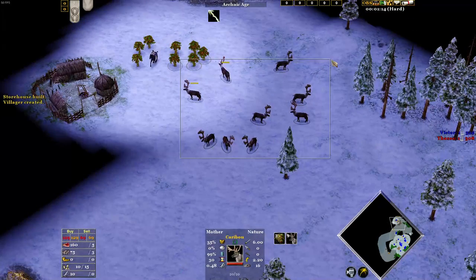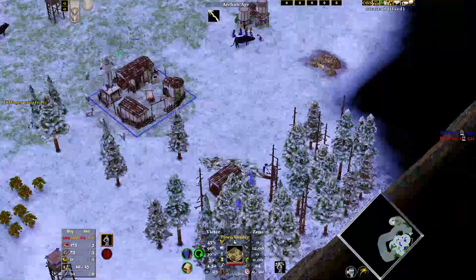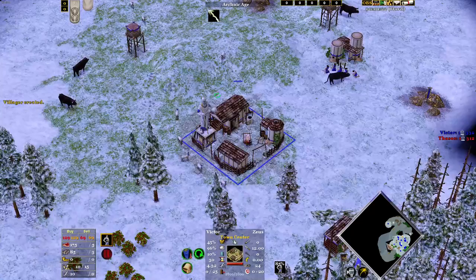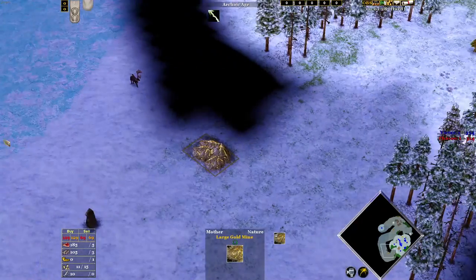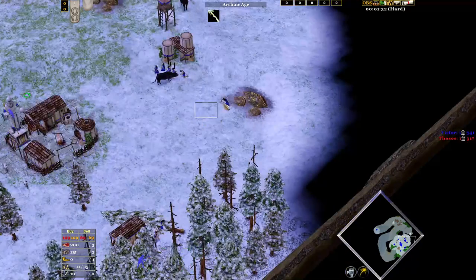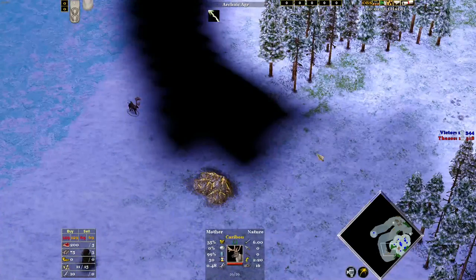Here I found my second hunt, which I'll go to once I'm finished here. I've also found my two town center locations on my side of the map, found two of my gold mines, and I also know there's another hunt here. So I have basically all the information I need on my side of the map.